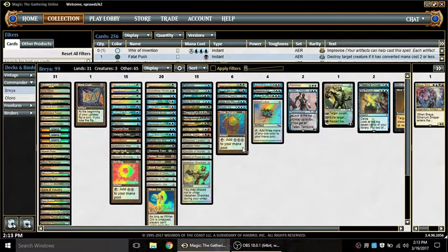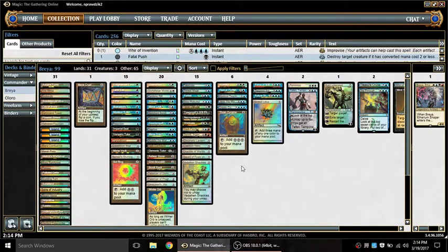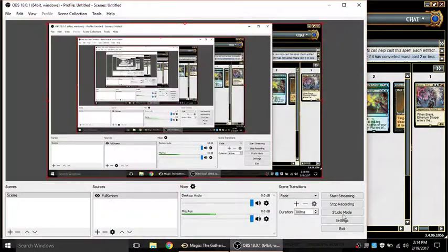The one thing on my wish list for this build that I don't have but would very much like is Anguished Unmaking. On that turn where I Impulse'd, I would have had two possible ways to remove my opponent's Sylvan Library rather than one. If anyone has thoughts on how to get Anguished Unmaking back into the deck I'd love to hear them — it's certainly a card that would be excellent here, but I don't currently see a way to fit it and I don't think it's strictly necessary. Anyway, that's all I've got — thanks for watching, see you next time.